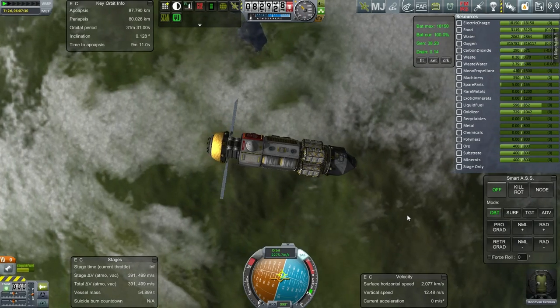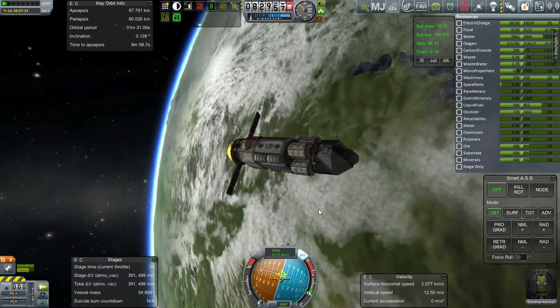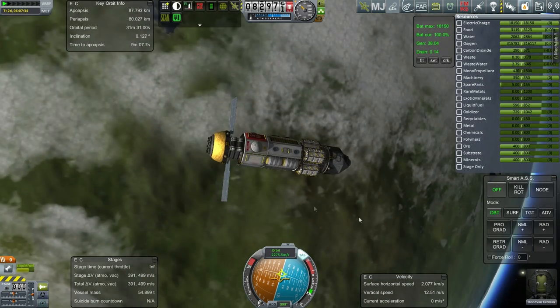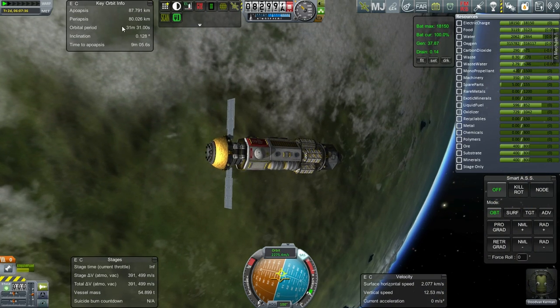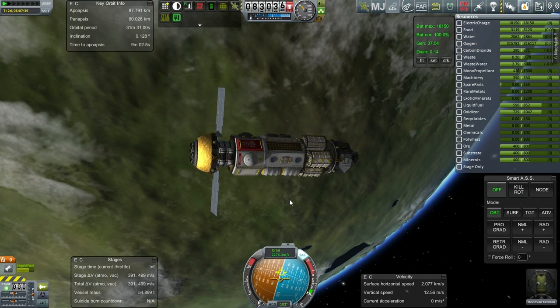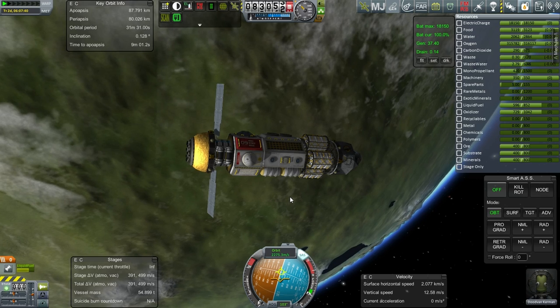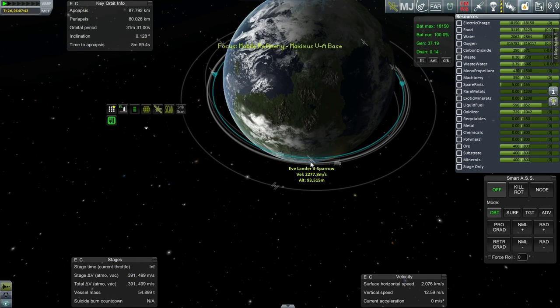Hello everyone, and welcome back to my colonization series in Kerbal Space Program 0.90 Beta. In this episode, we have a lot to do with this little vehicle, the mobile refinery. It's currently stuck in low Kerbin orbit and doesn't have enough delta-v to get to Minmus. The plan was to refuel it, possibly by using the Moo Fuel Depot, which we have left in Kerbin orbit for quite a long time without using it.